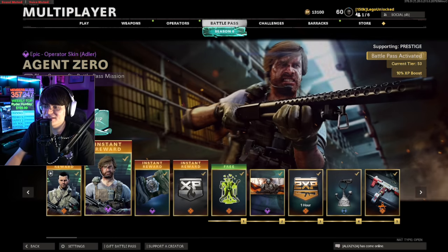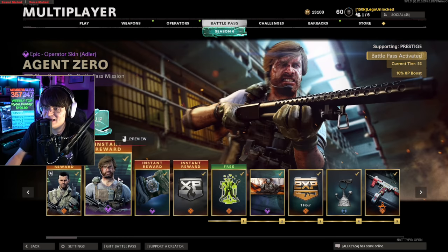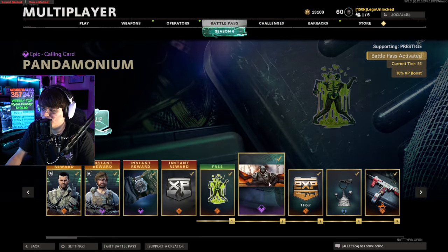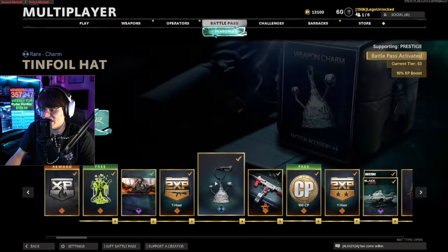When you first buy the battle pass you get the Mason skin — pretty basic, I don't really care too much for it. Same thing with the Adler skin. We get more watches, a sticker which is actually kind of cool — it's a Megaton splitting apart. But I don't find myself using stickers. This is also free by the way. Then we get a calling card. We're gonna skip the double XP tokens.